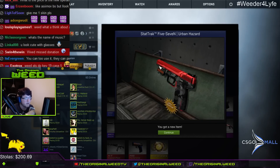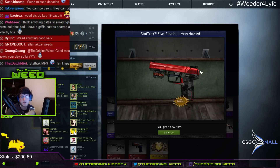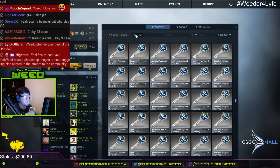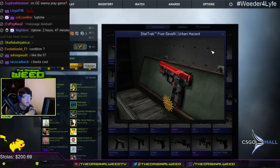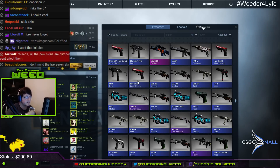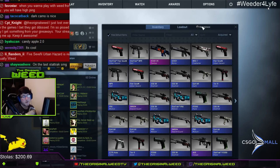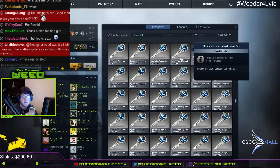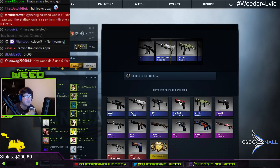Stat Track Urban Hazard — this isn't really too bad of a skin, I like the two tones of red. The Stat Track is in a weird looking spot. It's factory new — doesn't look that bad. Let me see how much the Five-Seven Urban Hazard Stat Track is worth. Factory new Stat Track — three bucks, I mean it is a blue though. Not bad, kind of sexy — reminds me of the Candy Apple.